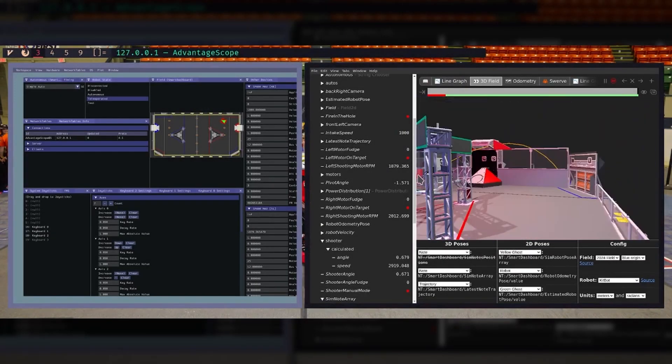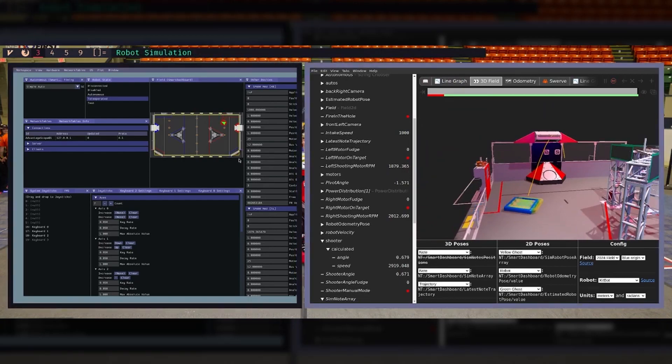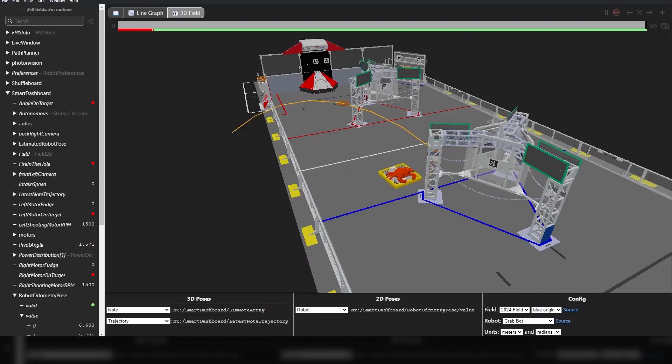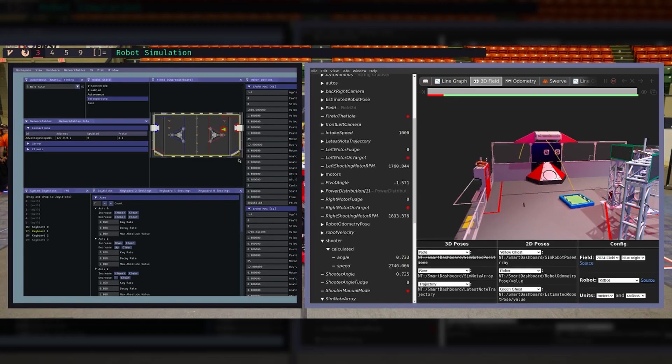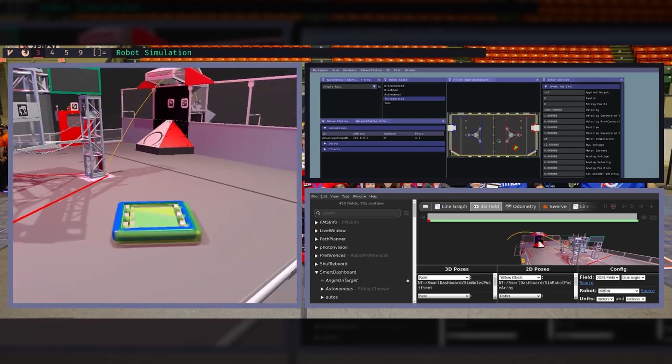Team 1757, Wolverines, is testing out their code and simulation using Advantage Scope to visualize it. These simulations include calculating note trajectory using ballistic physics, using auto-aim to score on the speaker, and shooting while moving and finding the amount of compensation they need to hit those shots.